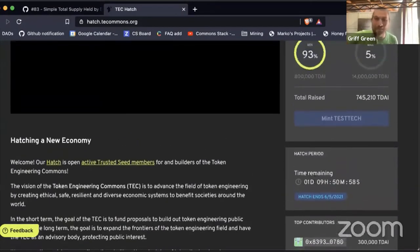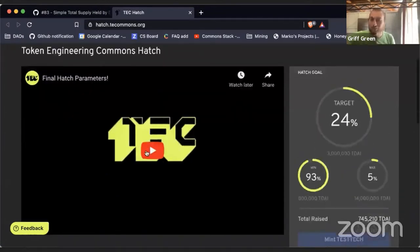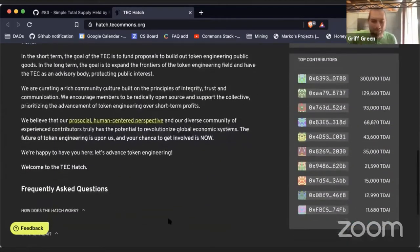There's only one day and nine hours left to participate in the test hatch. We're doing a dress rehearsal with the actual parameters of 83. These are the real parameters that we're going to use. We airdropped a million test DAI to all the trusted seat holders, so you can actually pretend like you're buying into the real hatch. I would like to see us hit our max goal in the next day, because I know we have so much test DAI in our community. We haven't even hit our main goal yet, so get out there, participate in the hatch, make yourself some test TEC tokens and give it a shot.